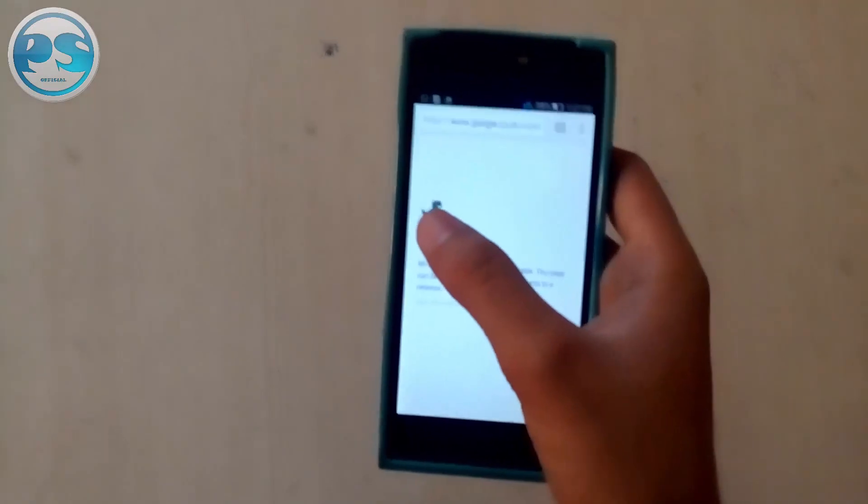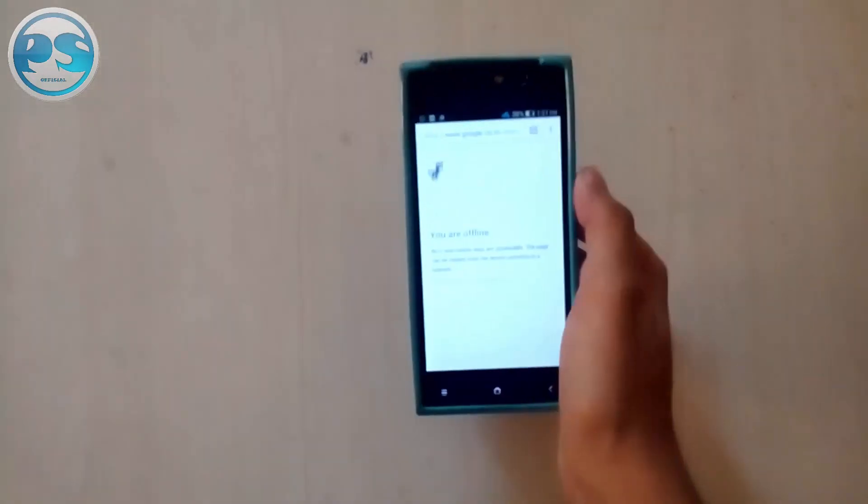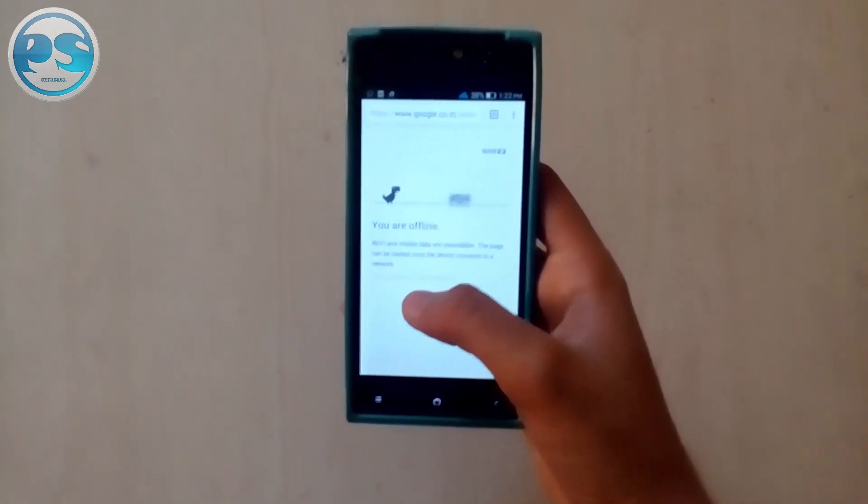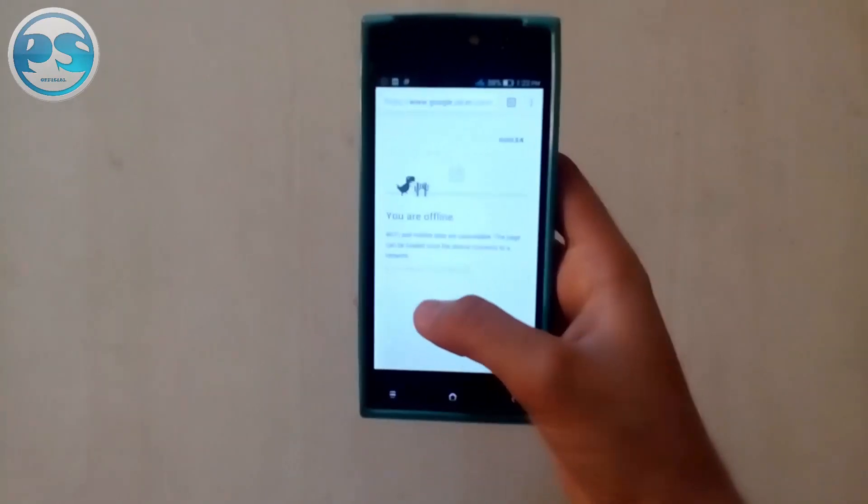So here it is, guys. It says you're offline. So normally when you play a game, it starts — the dinosaur starts jumping and you just have to jump when you click.